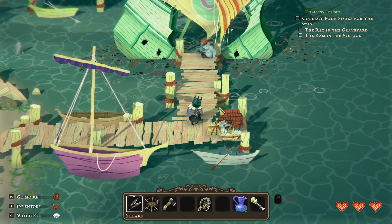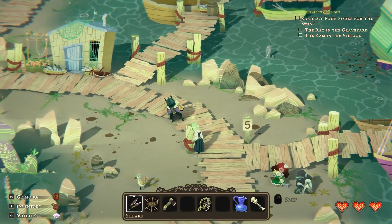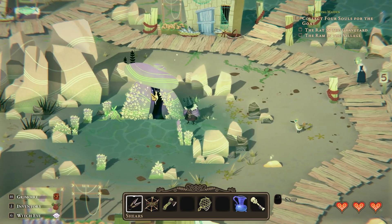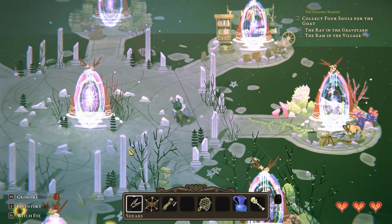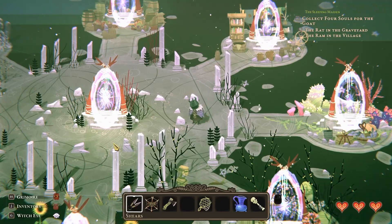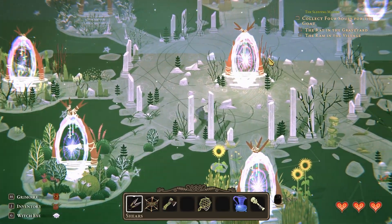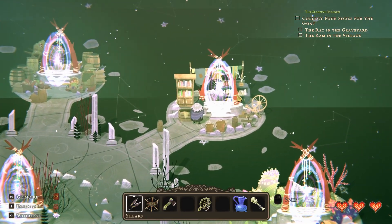Hello everybody, and welcome back to Witchwood, where I have realized I have been a very silly she-lab. We are gonna head... I've realized something that I've not done, and I think it's what is making me stuck. I went away and I thought about it, and I was like, hang on. Did I ever actually properly look with my witch's eye at the spindle? So let's go back to - is it the village? I think it's the village of the marketplace, I can't remember which, as usual.